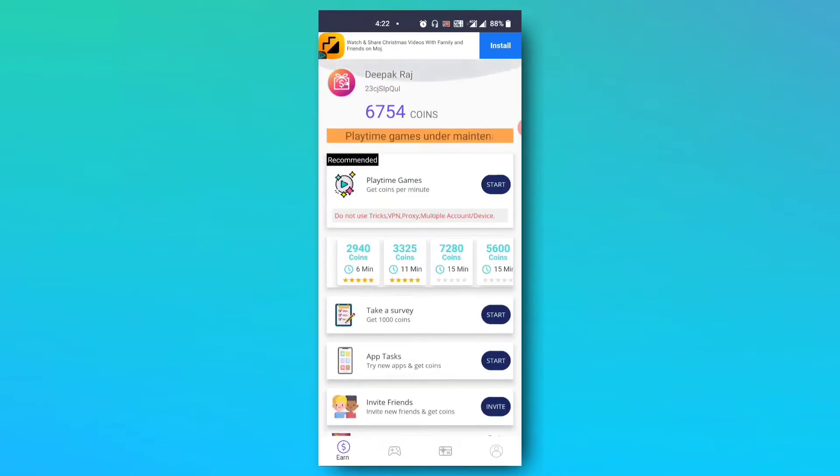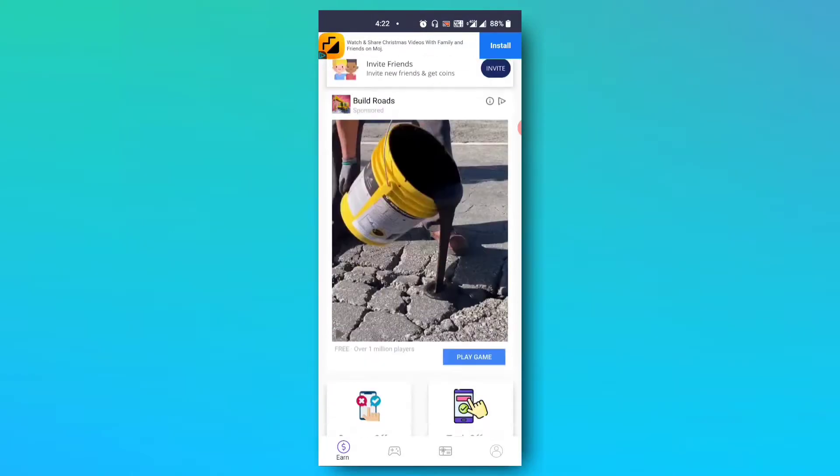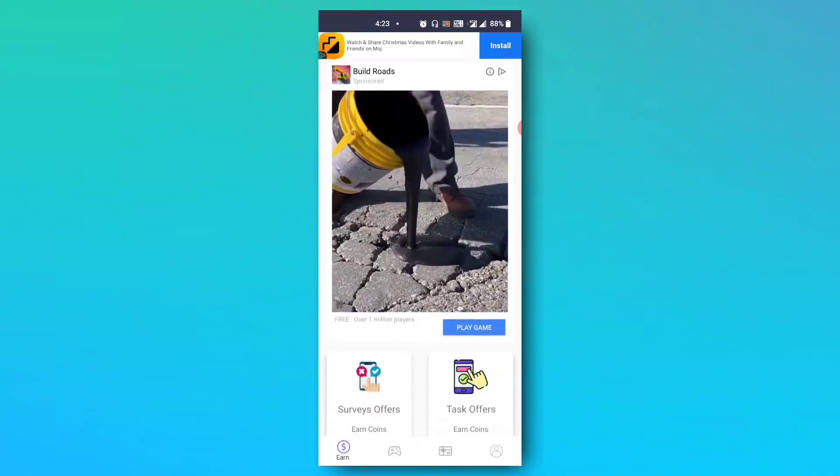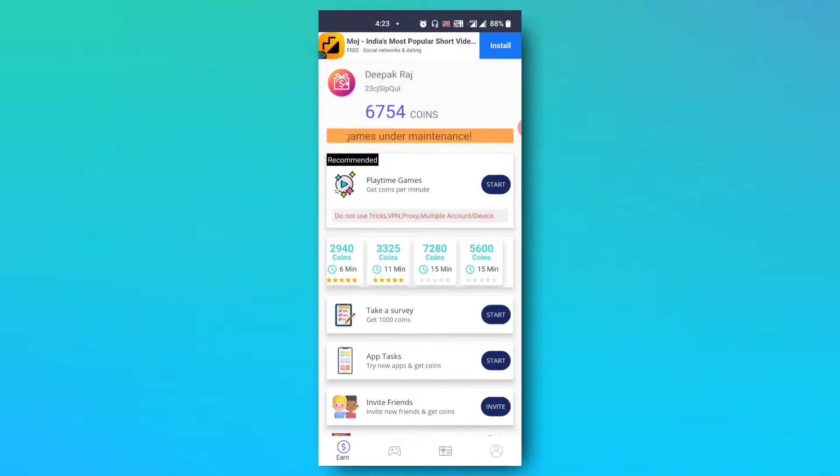Let's go to MGamer's update. We have an update on MGamer. In the middle, we have a survey — it's 6 minutes, 15 minutes. In the middle, we have an update. Let's go to MGamer's update.